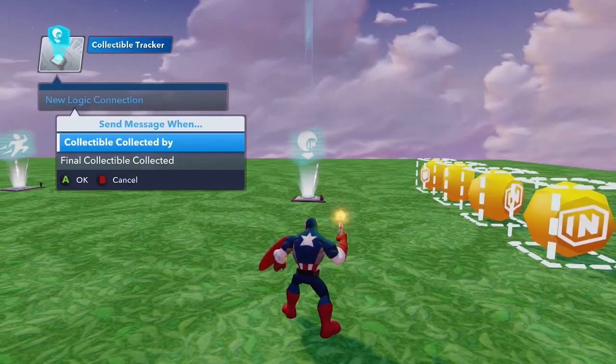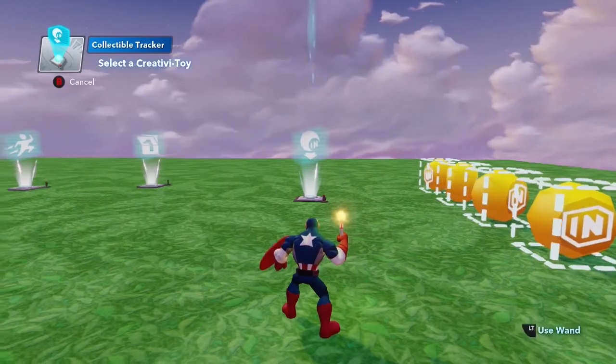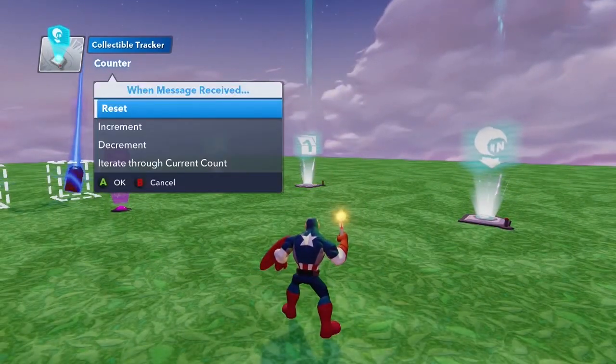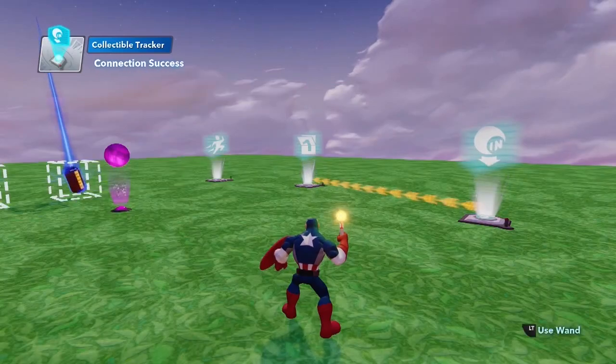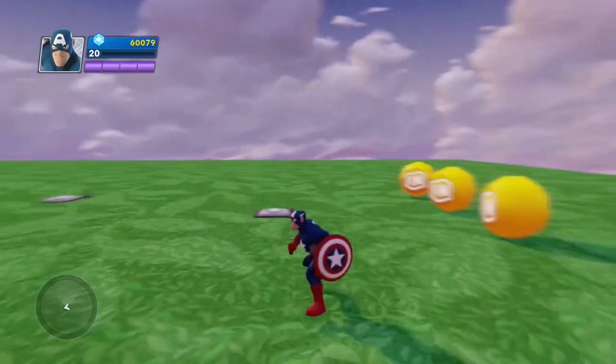We're going to say new logic connection, collectible collected by player one, which is me, and I'm going to connect it to this counter here and say that when a collectible is collected, it's going to increment the counter by one. So you'll see here that when I do that, boom, there goes my score — it just went up by one.